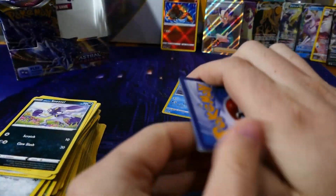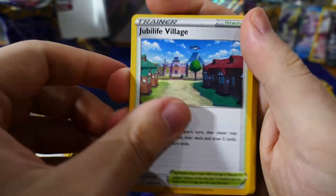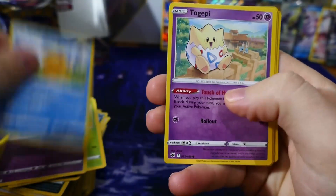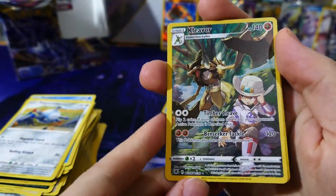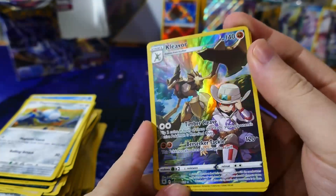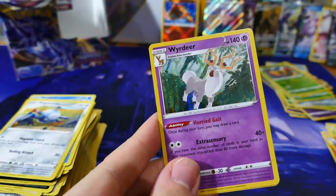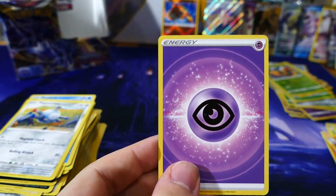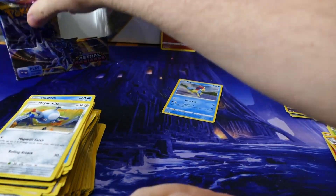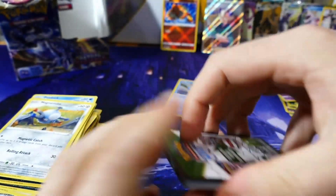We've got the code, one two three to the front and let's continue. A character art gallery card — Kleavor. Wow, that looks so cool, love the artwork. And a regular holo Wyrdeer — very cool. With the psychic energy of course.